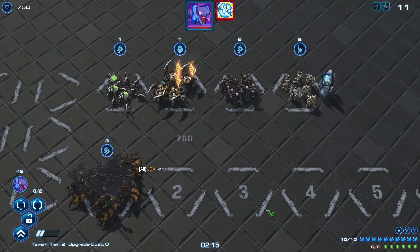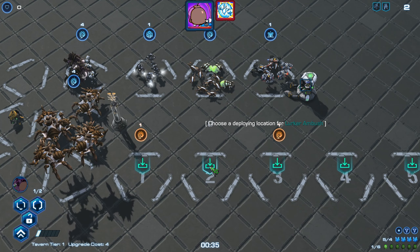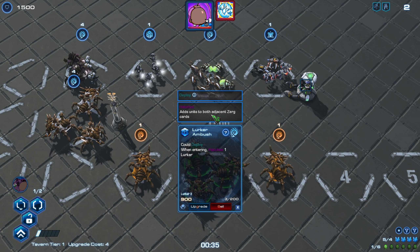Each race always has their own way of producing units. For example, Zerg will spawn a cocoon, and there's also another mechanic called hatch where one card provides units to the adjacent Zerg card. I will explain those in a future video.